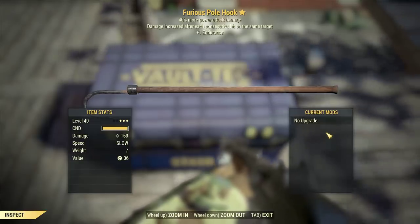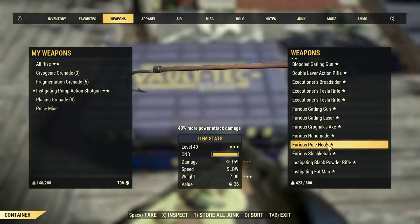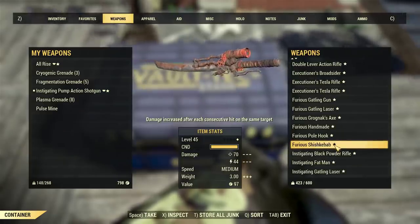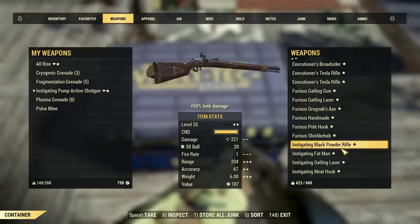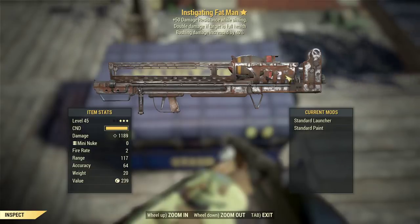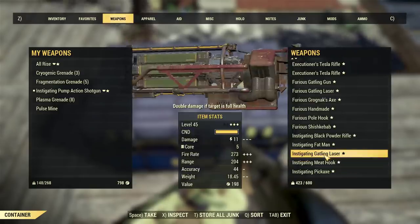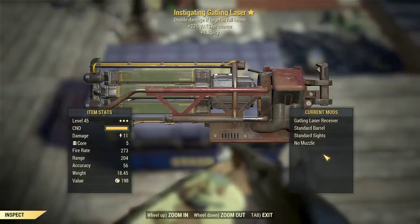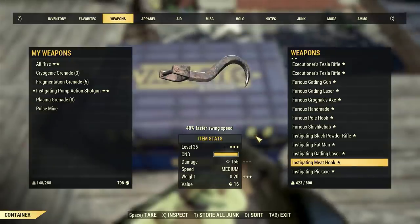The Furious Grog-Nak Axe has 40% more power attack damage, damage increased with each consecutive hit on the same target, plus +1 Endurance — which is all right. Also for sale: Furious Handmade, Furious Pole Hook — just for fun, it has 40% more power attack damage, damage increased with each consecutive hit, plus +1 Endurance. Furious Shish Kebab, an Instigating Black Powder Rifle with additional limb damage, and an Instigating Fat Man with 50 damage resistance and double damage for targets at full health.